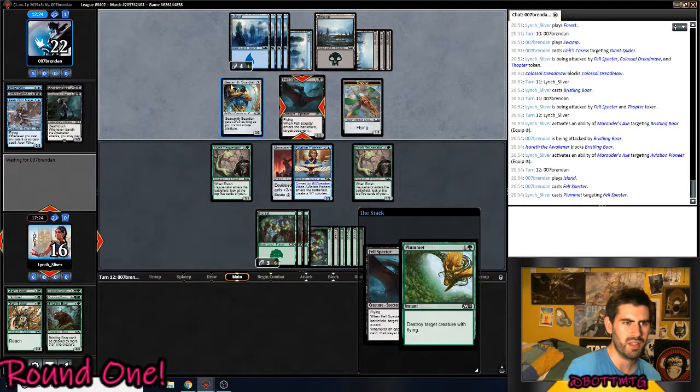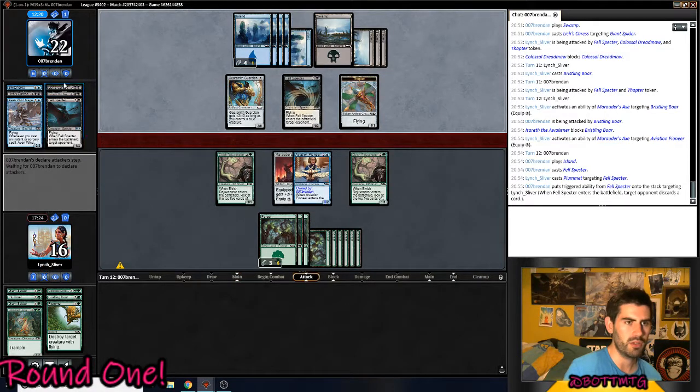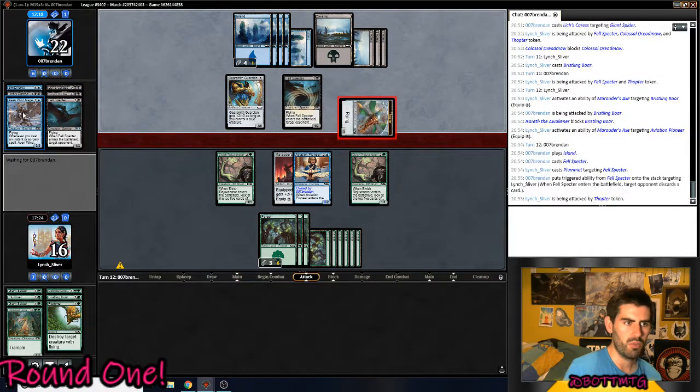For some reason I thought this guy was really good, but then he made that block and I just... Why not? This had 3 power — my boar only had 3 power. I just don't get it. Isereth's way more powerful — you can get your creatures back. You're trying to win in the air, why not win with this?